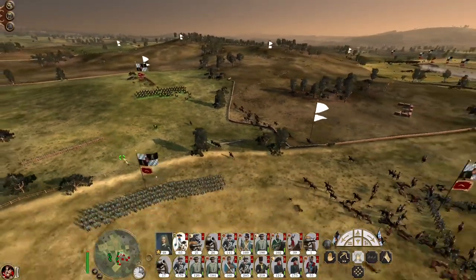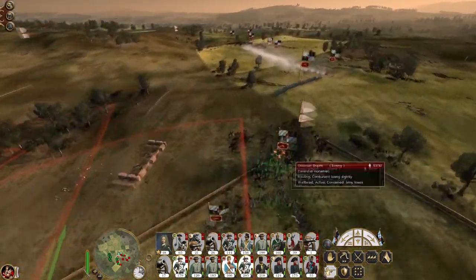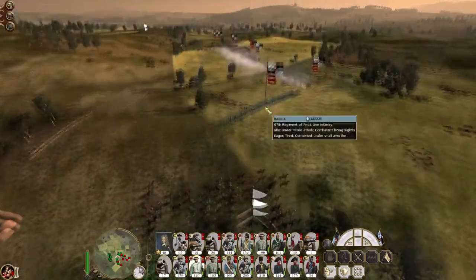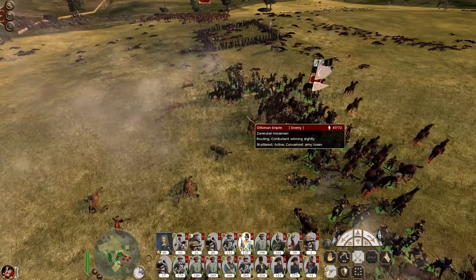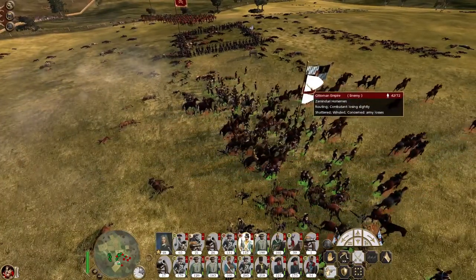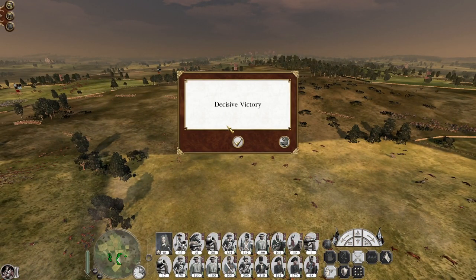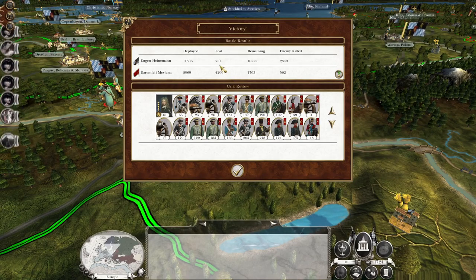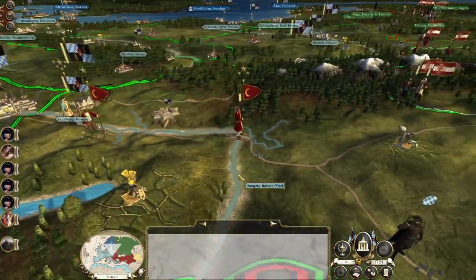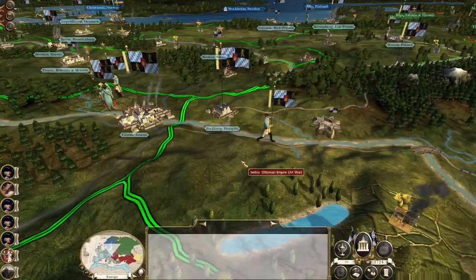There goes another enemy cavalry unit, and then this one's the last one kicking — or kill them as they run through our line. A lot of enemy cavalry did a good amount of damage but not enough to cause us to seriously consider breaking our line. Nice — 751 men remaining, it's more than I'd like. That's two stacks of Ottoman troops pushed away. You've gone to Belgrade.